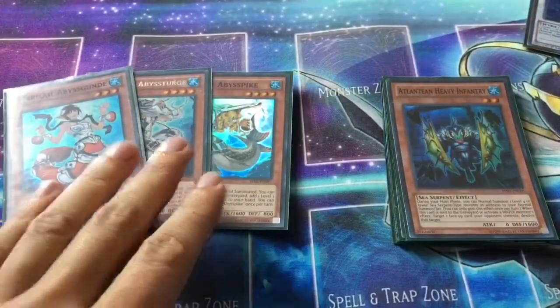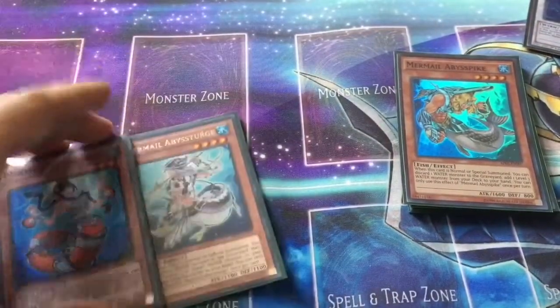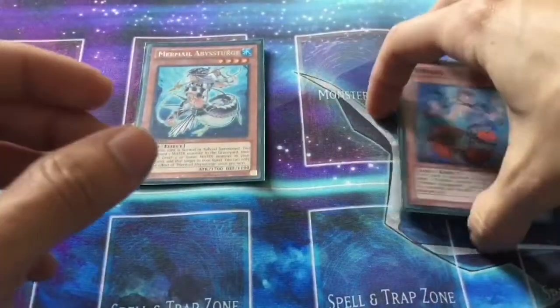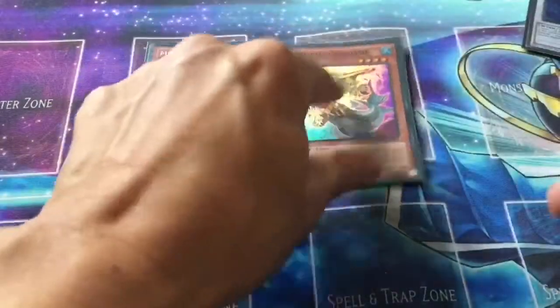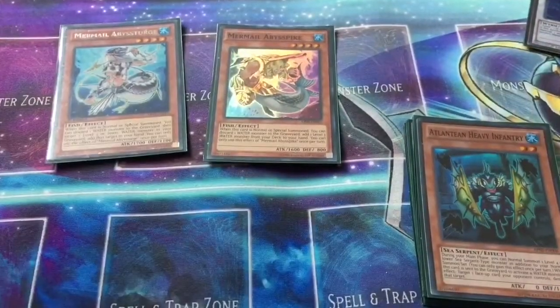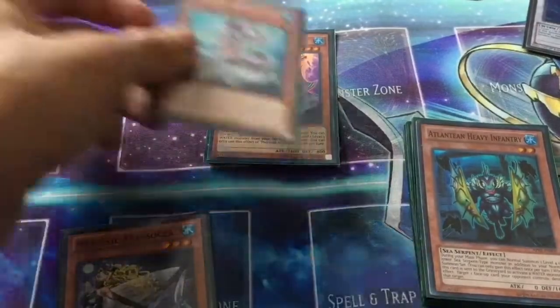This next combo is going to allow you to get a rank four on board with a couple of pops. First, what we need to start out is either to have Abyss Pike or Abyss Turge in graveyard, and one of these two in your hand. Start out by summoning Mermail Abyss Turge. Discard Mermail Abyss Gunday to the graveyard, and you can add back any of the cards in your graveyard — for this purpose I'll add back Atlantean Heavy Infantry. Gunday's effect is going to activate, allowing you to Special Summon Abyss Pike from your graveyard. Then you can discard the Heavy Infantry to activate Pike's effect, search whatever you want from your deck — we could grab Abyss Osha or something like that. Now you have one extra card in your hand and a rank four play.